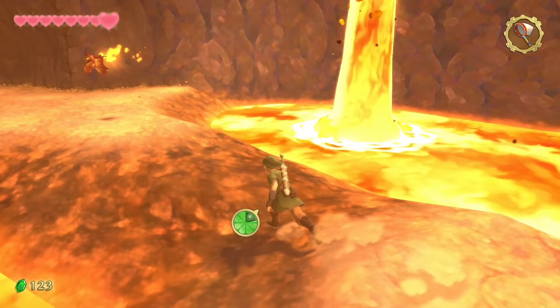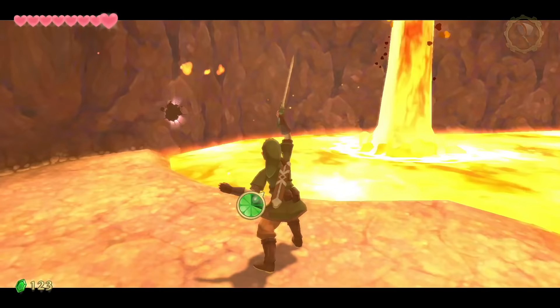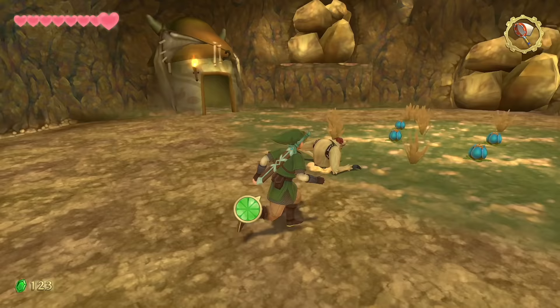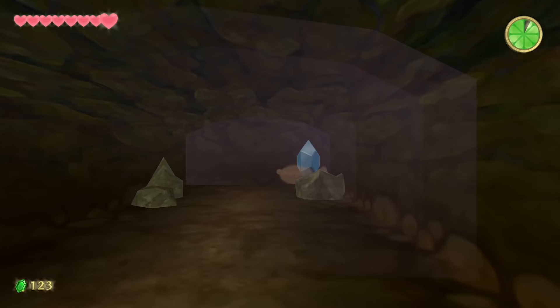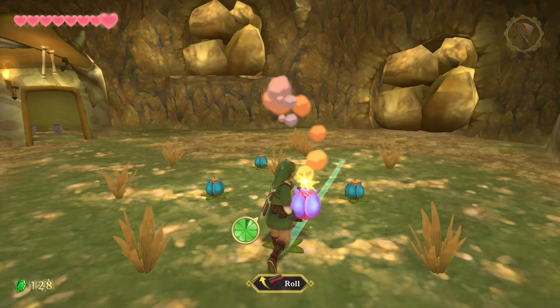Head left but time it right — the floor is literal hot lava that rises and falls. If you touch it when it's up, it burns you. This room acts as a tutorial on how to throw and roll bombs. Unlike most Zelda games where you can only throw them, here you can also roll them like a bowling ball.